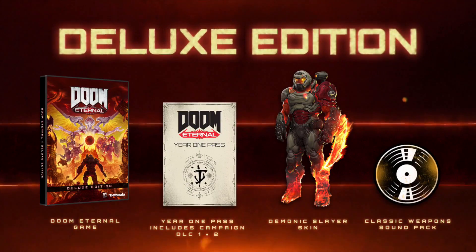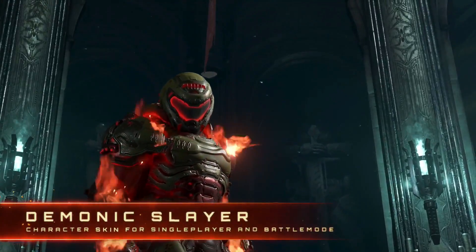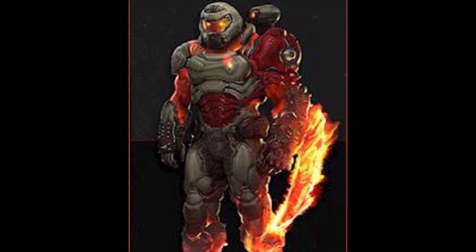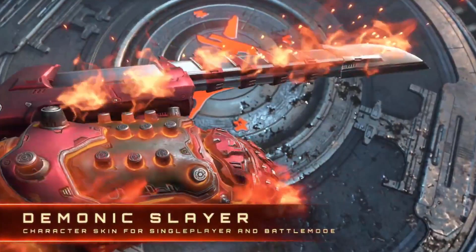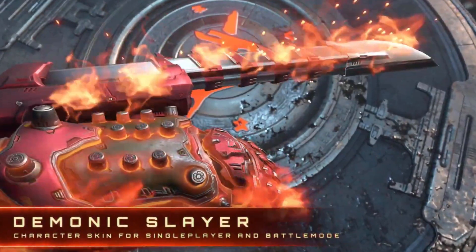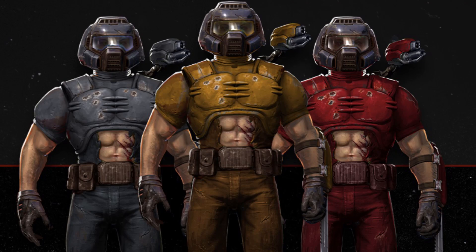The deluxe version adds the demonic slayer skin and the DLCs for year one. The demonic slayer skin looks awesome — we only got to see concept art until now and it looks better than I thought. There is one difference though: on the concept art the Doom Blade looks more like the Baron of Hell's fireclaw, but now it's just the Doom Blade that is on fire. It might have been too difficult to implement, as the skins are purely cosmetic and shouldn't alter the functionality of the slayer's tools.